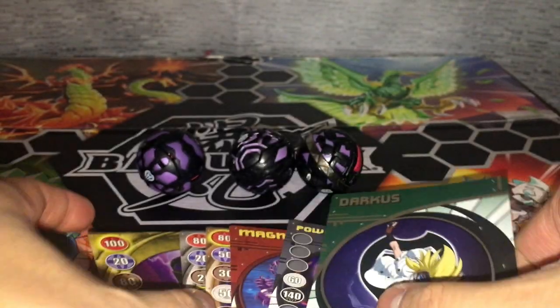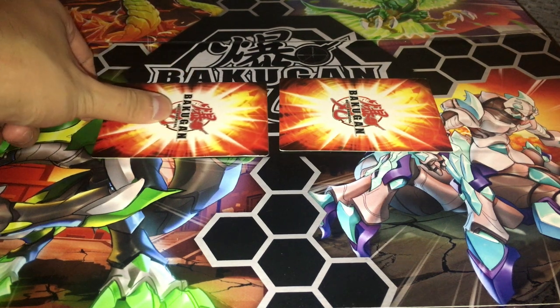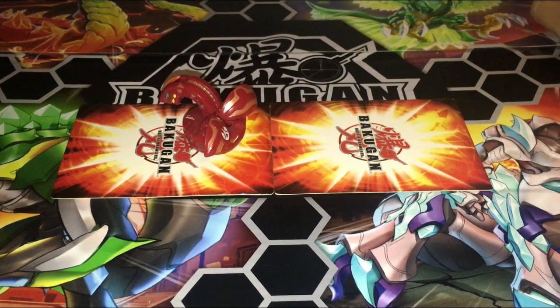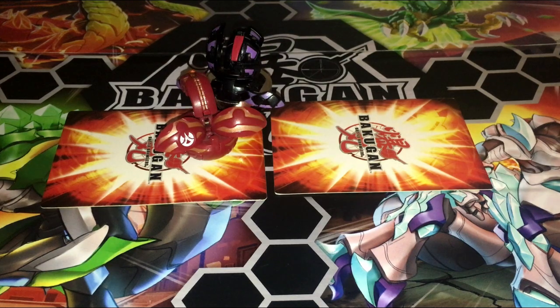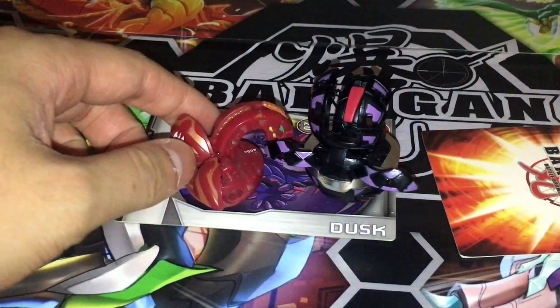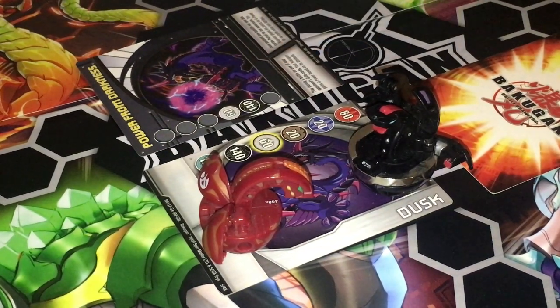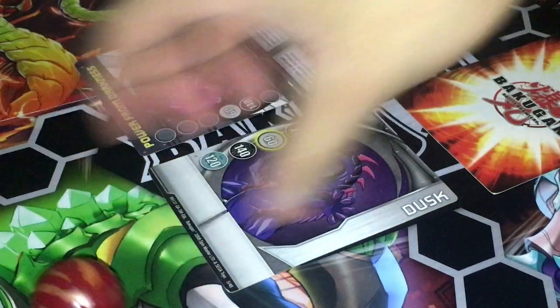The very first Bakugan game was a marble shooting game, where you had 3 Bakugan, 3 gate cards, and 3 ability cards. Both players setting a gate card on the field with edges touching, and both take turns rolling their Bakugan. If 2 Bakugan open on 1 gate card, the gate card opens and gives bonus G power based on the Bakugan's color or attribute. The ability cards used can interfere with the game, like giving more G power to your Bakugan. The winning Bakugan claims the gate card, and the first player to win 3 gate cards wins the game.